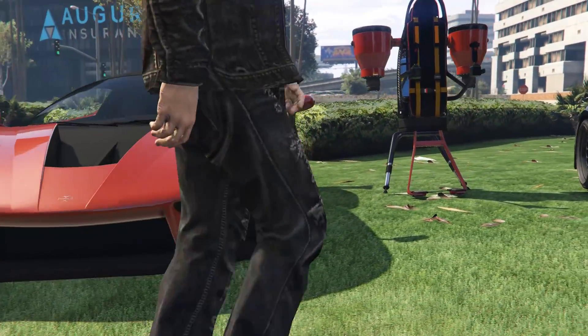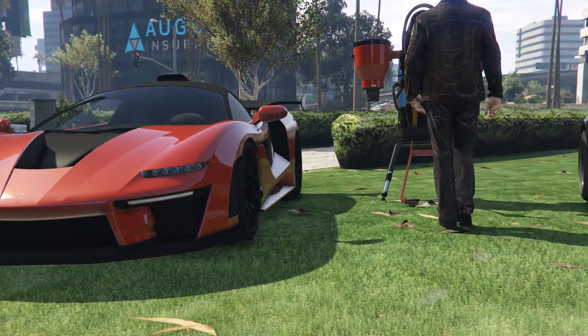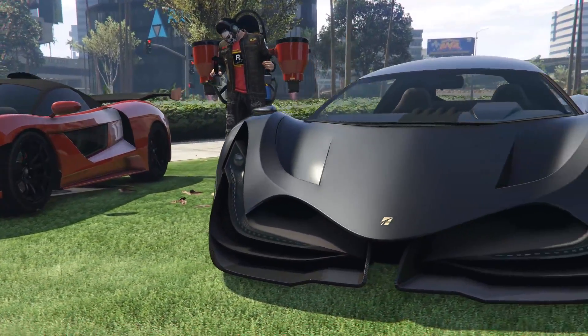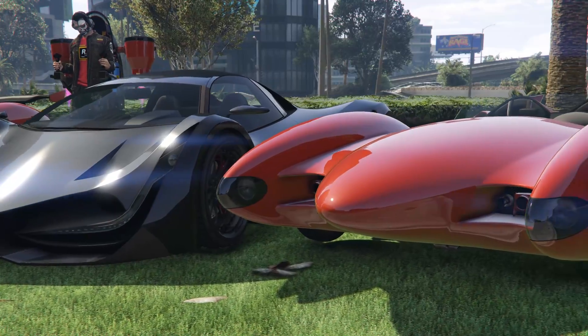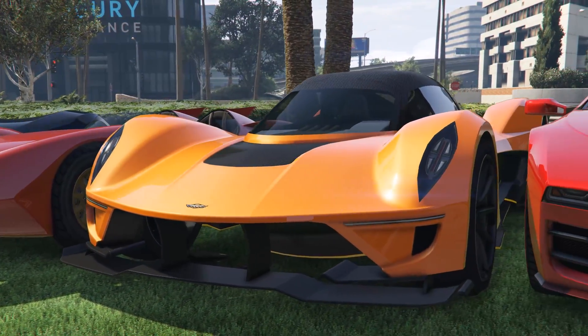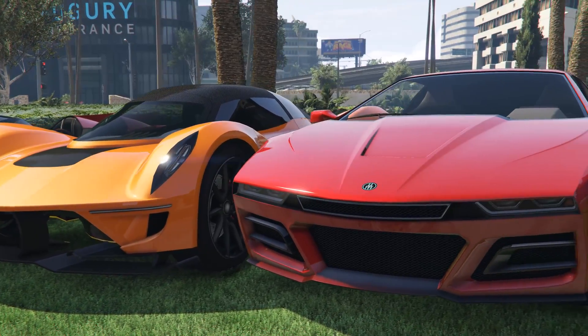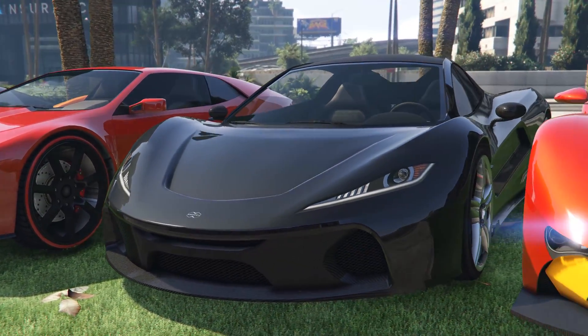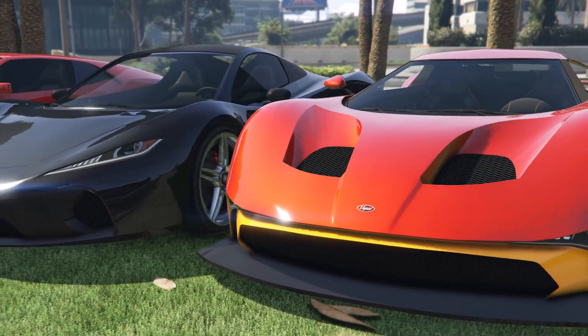For vehicles this week there's 40% off the Emerus, the Thruster, the Deveste Eight, the Scramjet, the Vagner, the SC1, T20, FMJ, Revolter, Viseris, Sylvestra, Weaponized Tampa, Dominator GTX, RCV, Cargobob, Hunter, Akula, Hydra, Strikeforce, Volatus, Chula, Luxor and the Luxor Deluxe, and also the RC Bandido.